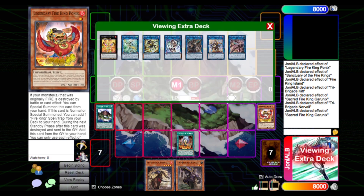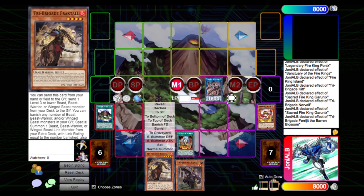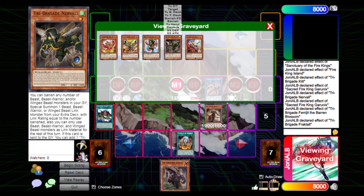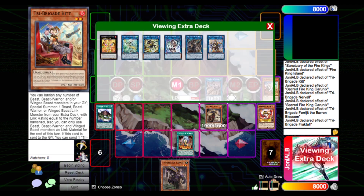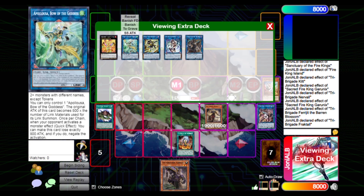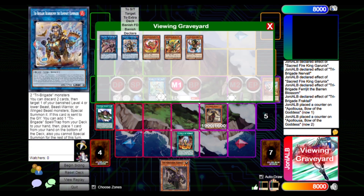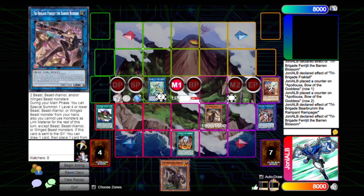We use our two monsters as materials for Ferrijit, then Ferrijit's effect to special summon Fractal from the hand. We activate Fractal to banish it and Tribrigade to special summon Bearbrumm. Unfortunately here we lose to Nibiru, but Fire Kings has in-archetype cards that can play around Nibiru, like the Avatar or the elephant — whatever its name is.